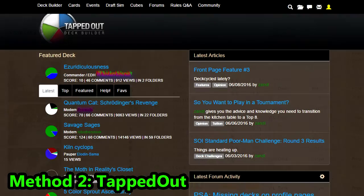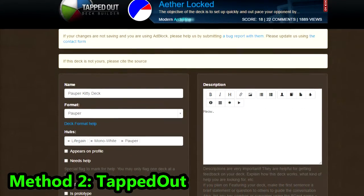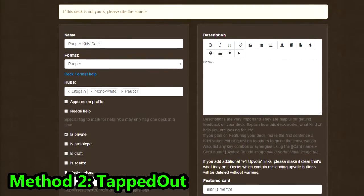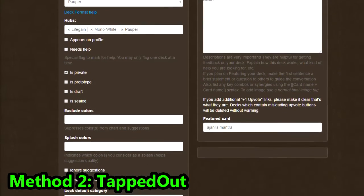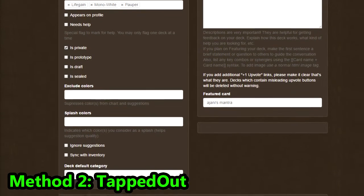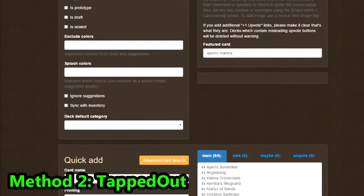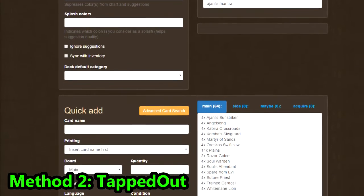The second option is Tapped Out. Tapped Out is the perfect place to show off your decks and get critiques of them. You can create a free account and use their deck builder tool to put your deck onto your profile. From here, it can be made visible to visitors on the site. You can also use their search function to search for cards or for full decks. This can be very useful to find strategies to try out or, if you have an idea for a deck, to see what someone else might have already built of it.